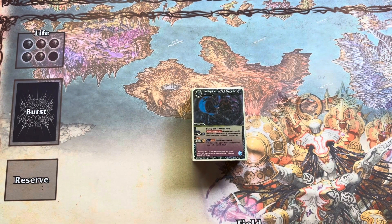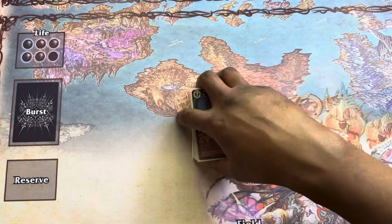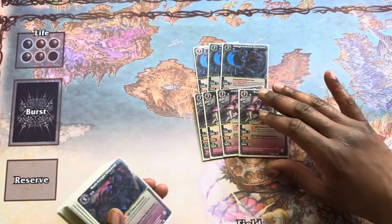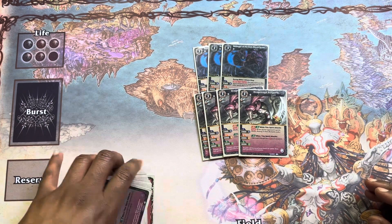I wanted to separate the deck profile into the two separate engines that run the deck, which is going to be the White and the Purple stuff. We're going to start off with the Purple engine and the low to the ground stuff. We have three Beldegore and four Dragonaga Assassin. Dragonaga Assassin is actually my favorite purple card in the deck.